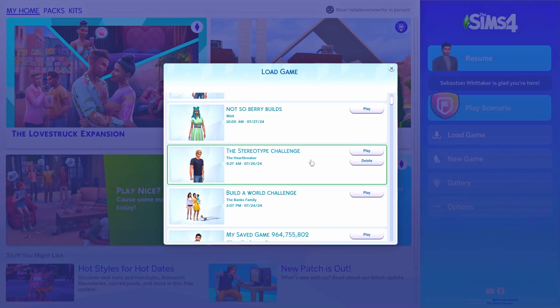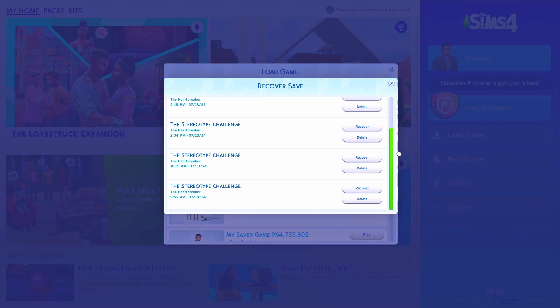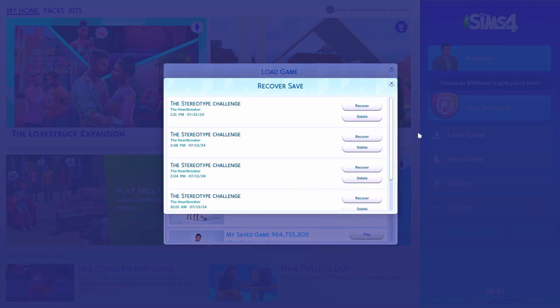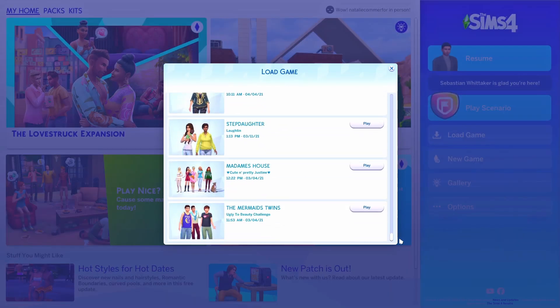I'd forgotten about this feature because I've never used it, but if you make sure you're in the green on a save file — there's a green block around it — and you click on Recover Save, you can go as far back as five saves ago. So I was able to go back and recover the previous save from before I recorded the video after the update, and I was glad I was able to do that. You can even do it with very old save files.